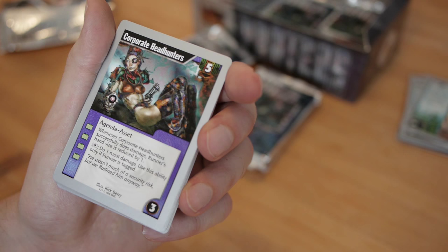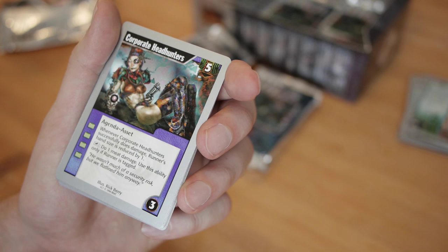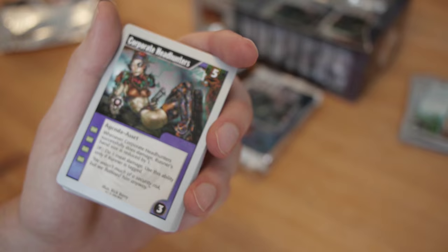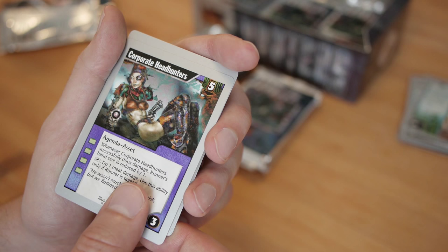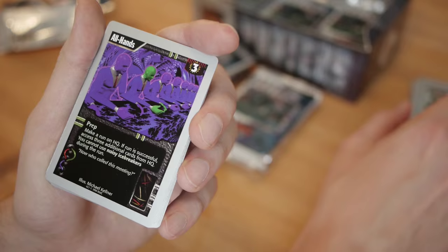The flavor text on Riddler is 'Why is a raven like a writing desk?' which is a quote from Alice in Wonderland. Corporate Handhunters — we see an agenda here. Whenever Corporate Handhunters successfully does damage, the runner's hand size is reduced by one. For one click, do one meat damage — use this ability only if the runner is tagged. It's basically like Private Security Force, but it additionally does something like brain damage. It's meat damage that lowers their hand size. The artwork here is pretty rough.